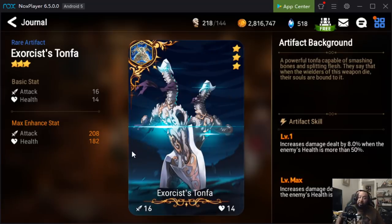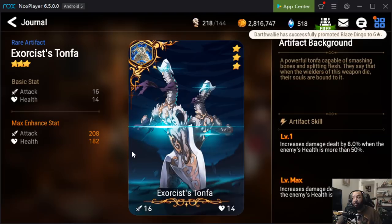Next up is Exorcist Tonfa — basically the baby Portrait of the Saviors for those who weren't here for the Guilty Gear collab. It increases damage dealt by 16% when the enemy's health is more than 50%, which is a really nice fill-in for your cleavers. If you're cleaving in arena and not getting enough damage, Exorcist Tonfa can be very helpful. You can also use it on heroes like Dark Corvus for heavy lead-in damage. Definitely have two, maybe even three of these depending on how many cleavers you're running.